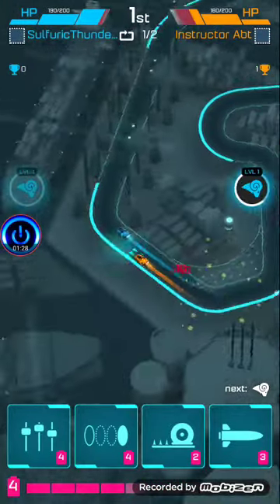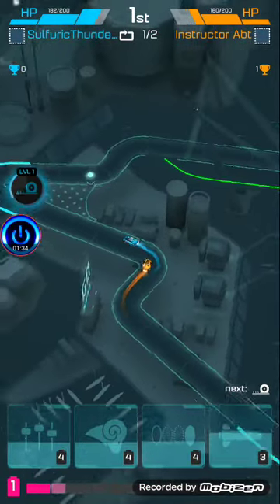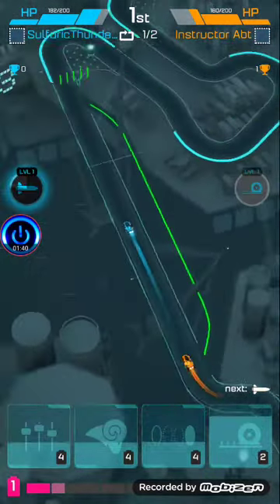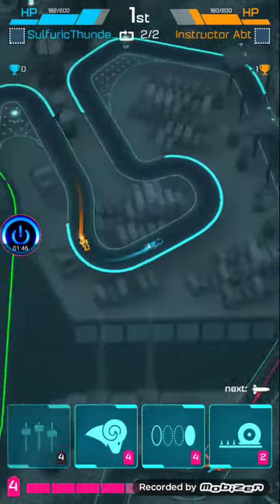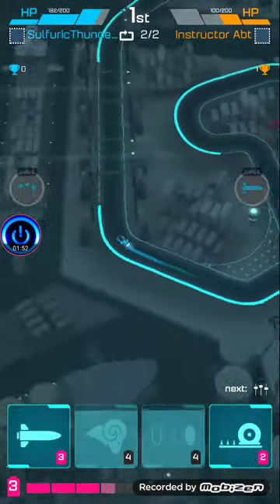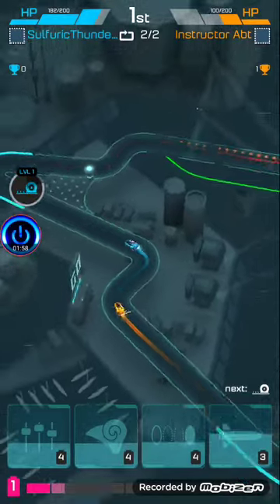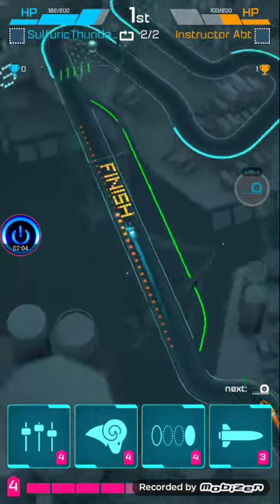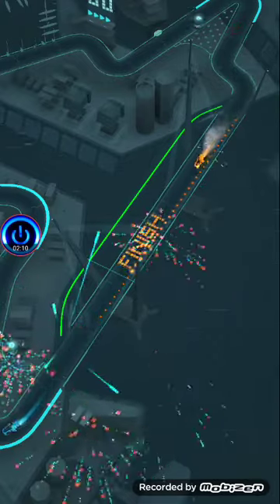Let's see what's this — is that teleportation? Costs four energy. Oh, I just laid down like a spike trap. Missile! I fired that thing ahead of me — that's amazing. Oh no, the thing loops — the missile loops! I see, so I get to use power-ups while racing automatically. The opponent does a countdown laps. Oh nice, I beat you instructor AI.